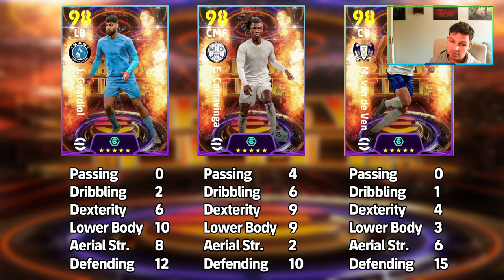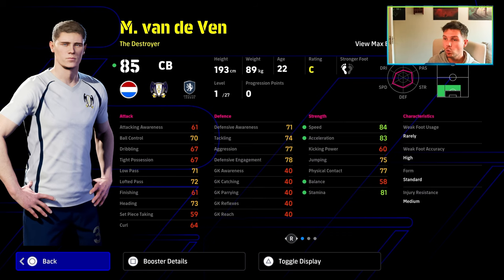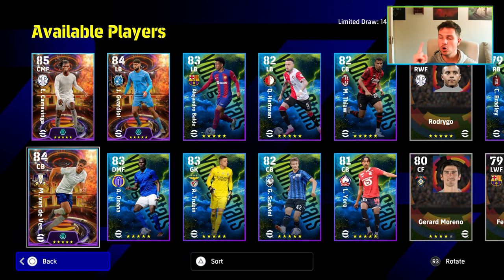Everything you could possibly want in this card — with his booster it's going to be effective. I think left back as a defensive left back could work here too, because he's got blistering speed and acceleration, and you won't need as much defense. But a build that works: 15 into defend, 3 into lower body, and 4 into dexterity, giving you 90 speed and 90 acceleration with most defensive stats where they need to be. Let me know if you spun or skipped — I'll be back with another video soon. Have a good weekend, peace.